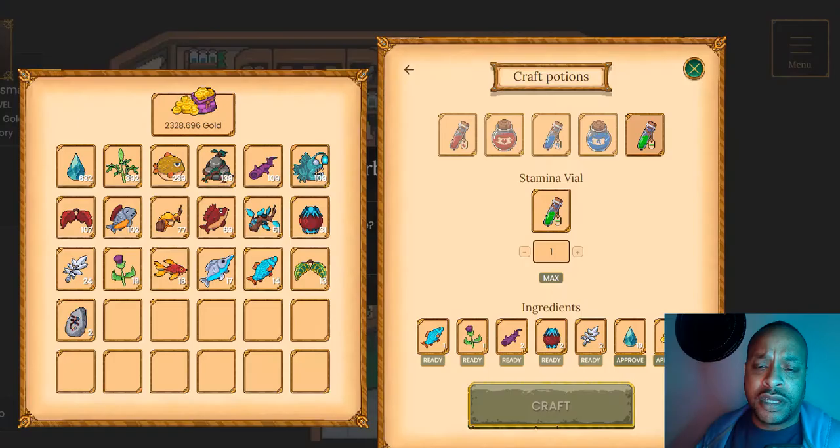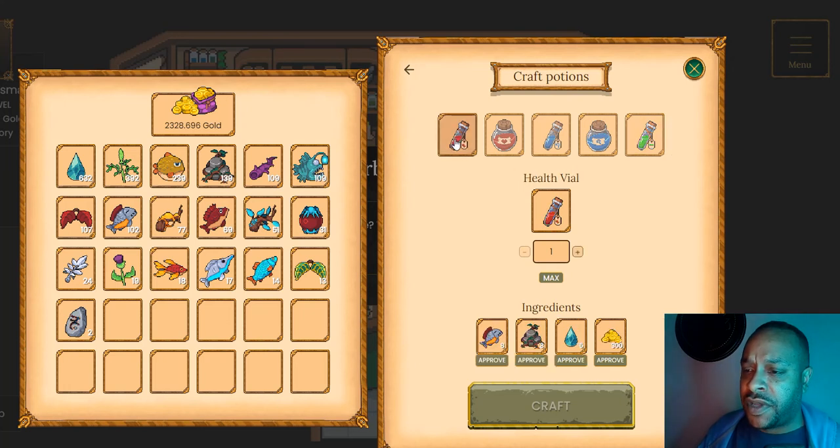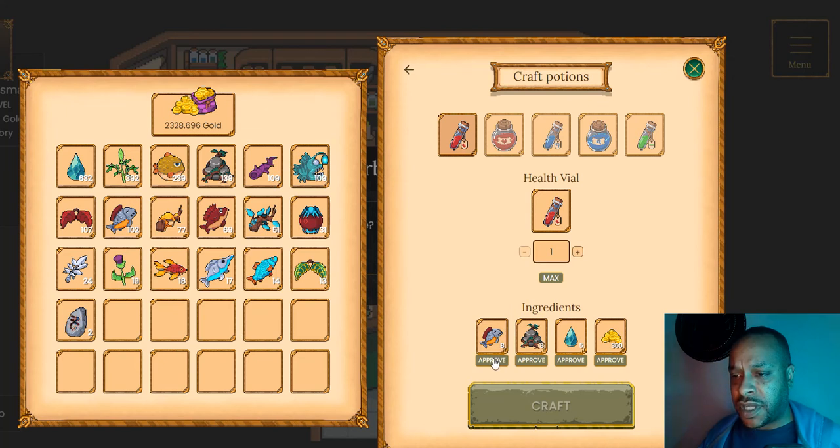At the alchemist we can select some potions. They have five potions initially: a health vial that requires some Steelfish Rock, Guyateers, and 300 gold; a full health potion which is 3000 gold, 20 Guyateers, four regular health vials, and some other ingredients; a mana and full mana potion; and a stamina potion which costs around 2000 gold and 10 Guyateers - pretty expensive. Let's make a regular health potion and possibly a mana potion to see how that goes.